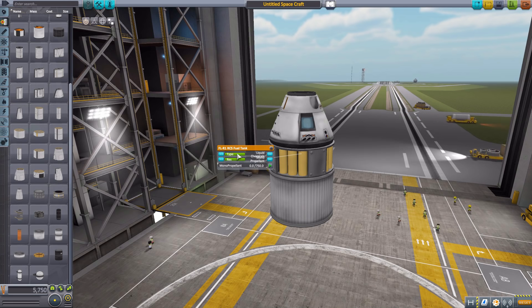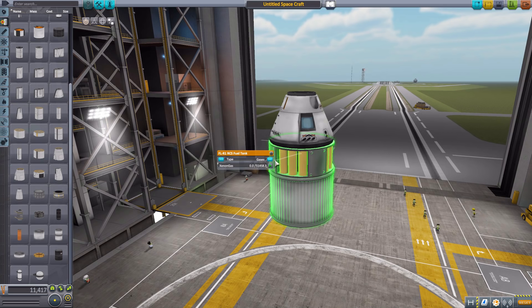Now that this is empty of all monopropellant, you'll notice we have two different bars up top. The first one is the type of resource, currently liquid chemicals, and the second is the kind of resource. From liquid chemicals we can have monopropellant, oxidizer, or liquid fuel — those are all the resources within the liquid chemicals type. If we change to the next type, that is soil, and there is only one thing in the vanilla game for soil, and that is ore. Same thing with gases — we only have one gas in the form of xenon gas. And then if we click again, we're back to liquid chemicals.